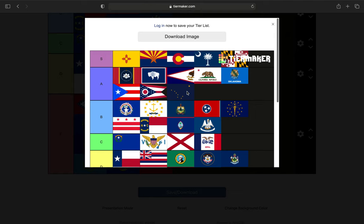So there's the tier list. The top prize goes to New Mexico, and the bottom flag goes to Georgia. Yeah, there's my list. Thanks.